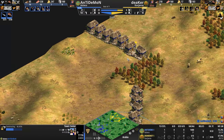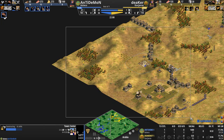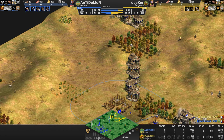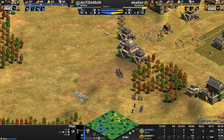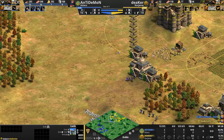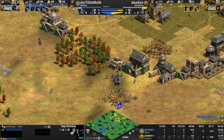Looking at the map chunk blue has carved out for himself — a solid sixth of the map — if these houses come under attack, what can he do to defend? By the time his villagers get up here, it's too late. Then Anti-Demon sees the castle on the hill, immediately deletes whatever building he was placing there, and instead relocates to the center of the map with just one villager — this is not very serious — then deletes it again.